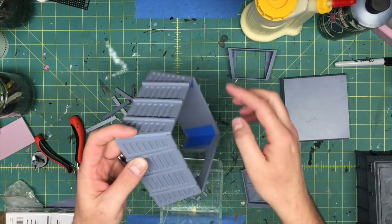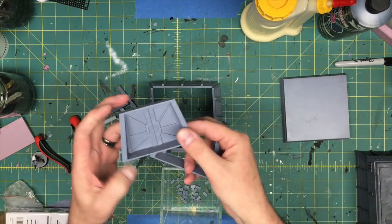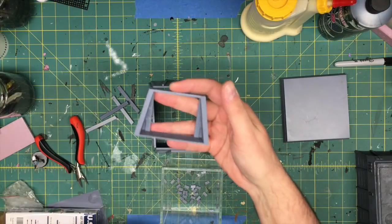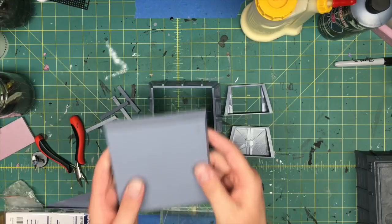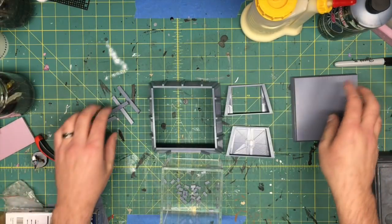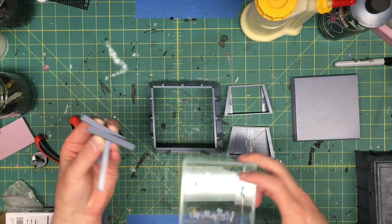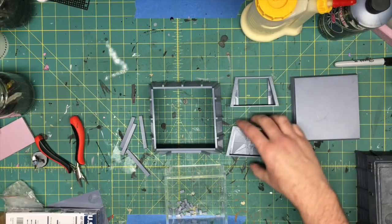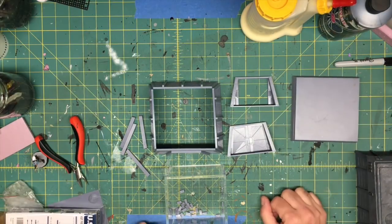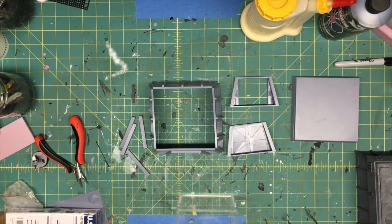Each wall took two hours or less to print. The closed door took about two hours; the open door about an hour and 20 minutes. The roof took three hours and 30 minutes. The corner pieces were maybe less than 15 minutes total. So you're looking at roughly 15 hours of 3D printing overall — though I think it was actually a little less than that.